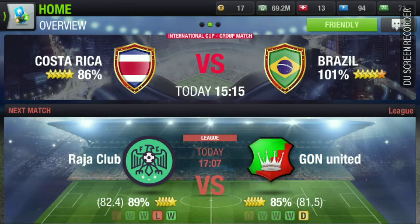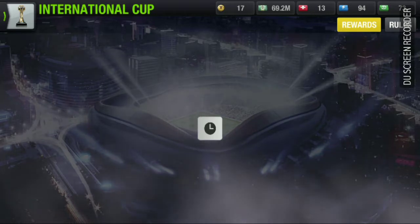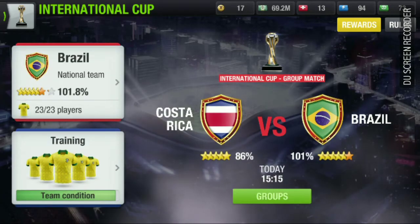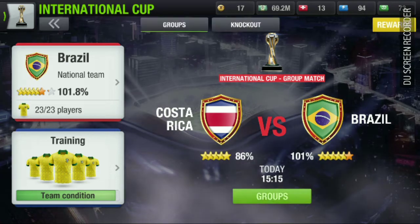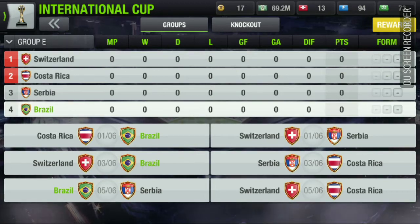My team is 101% and of course I'm going with Brazil, my favorite. As you can see, as Brazil in the World Cup, we have the group — which is the World Cup's very real group — Switzerland, Costa Rica, Serbia, and Brazil. And they made some changes here.